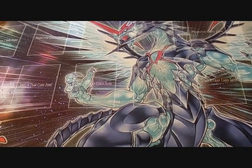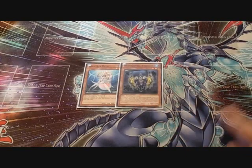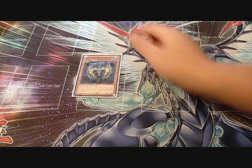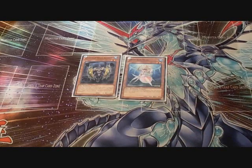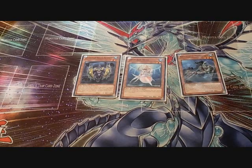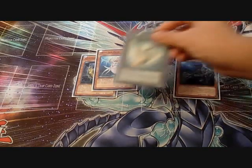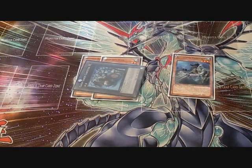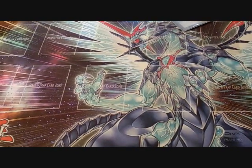Let me show you some combos. Combo one: you need Deep Sea Diva and Atlantean Heavy Infantry. Normal summon Heavy Infantry and activate its effect to normal summon Deep Sea Diva. Diva's effect activates — I like to search Marksman. Then you overlay those two for either Dewloren Phoenix or, if going first, Gachi Gachi Gantetsu. Simple and easy combo.